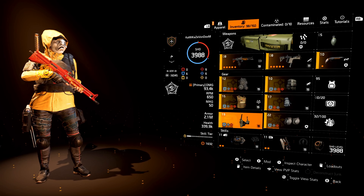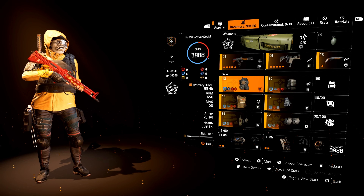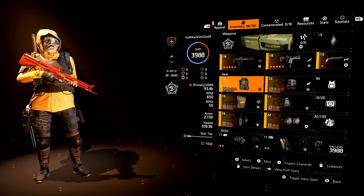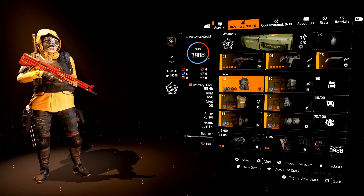This is an armor regen build. My armor regen is currently at 88,177 and I have over 2.1 million armor. Make sure you have a high armor, high armor regen build, and make sure you are using the Decoy for your skill so you can hit the box quickly and everyone's looking at your Decoy.